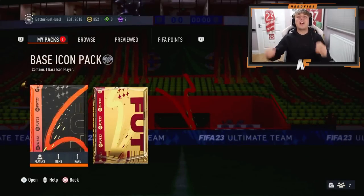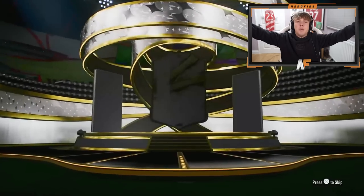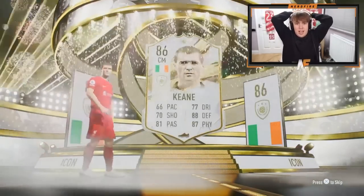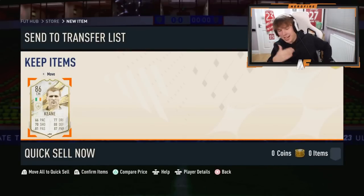Shout out to the man Goomy — top man, he always gives us packs. He's got his base icon pack here, number five, maybe the final one for today's video. Something good again like Garrincha would be nice. Well, definitely not as solid — probably solid in midfield but not as solid as you'd want. We have to end it on Royce — he's a United legend, that's the main thing.